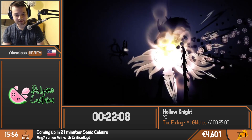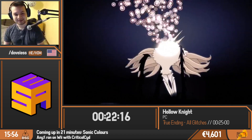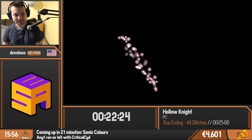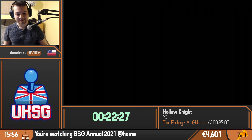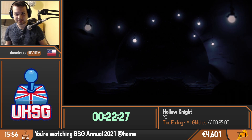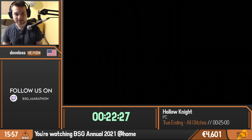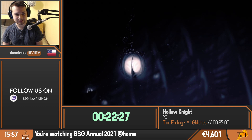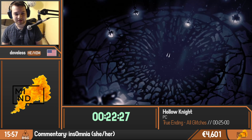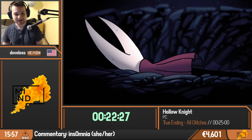And yeah, that was true ending all glitches for Hollow Knight. That's a really good run, actually — it's vastly different to the regular true ending run. You didn't fall out of bounds and have to do the warp at all, which is really impressive. Time — 27 RTA. In-game time, that's pretty good — probably sub-20. Yeah, that's really impressive, especially in a marathon setting. That was quite the run to watch.